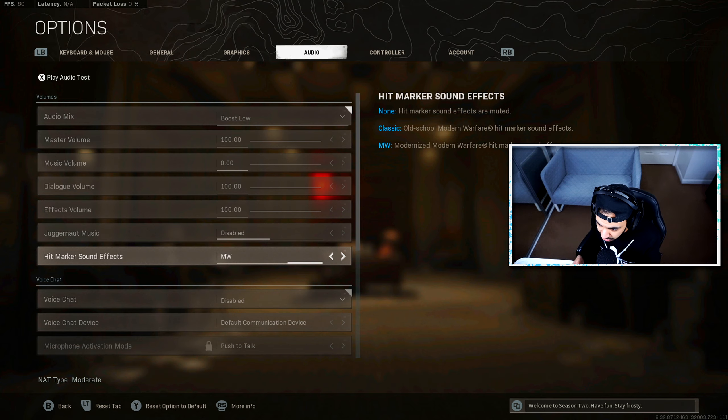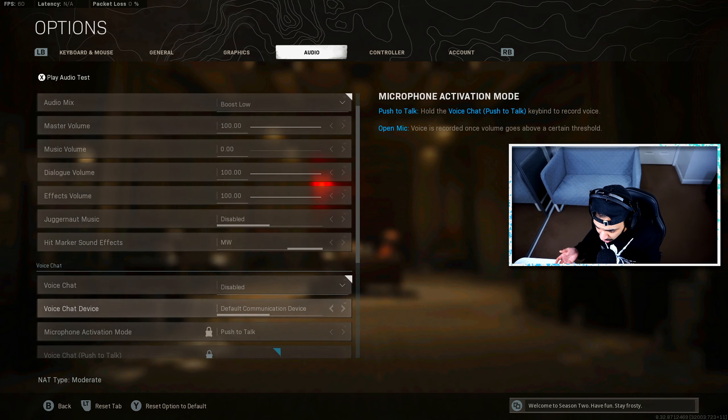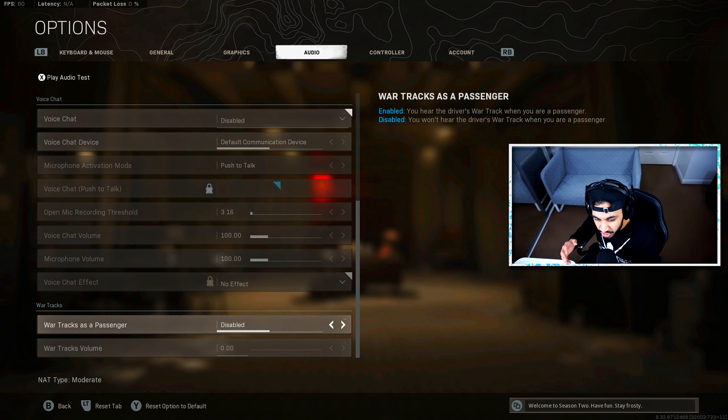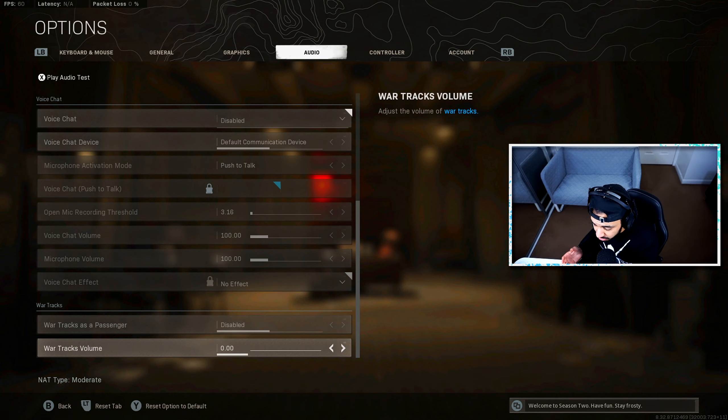Hitmarker sounds I have set to Modern Warfare — some people prefer Classic, but it doesn't really matter, it's personal preference. At the very bottom, there's Wartrax and Wartrax Volume. When I'm a passenger, I have Wartrax disabled so I don't hear extra music in-game and can focus on enemy footsteps and sounds around me. Wartrax Volume I also have disabled — I don't really listen to any of the extra sounds and stuff in the game.